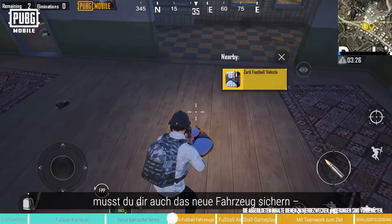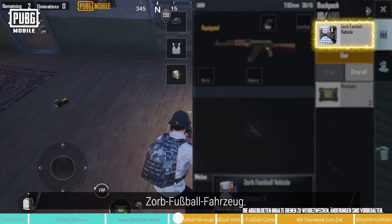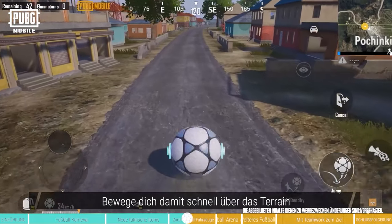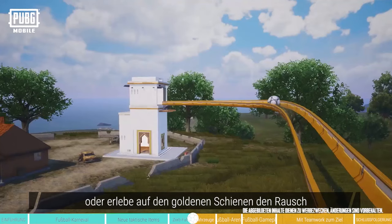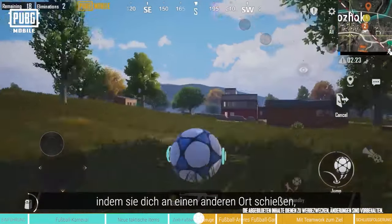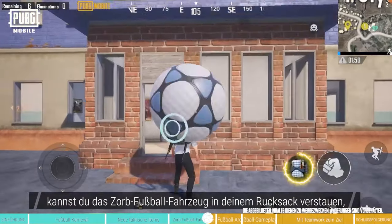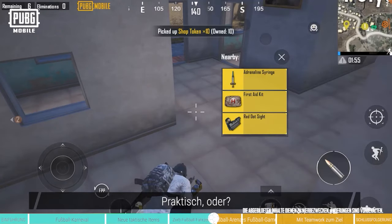You'll also want to get your hands on the brand new vehicle, Zorb Football Vehicle! It transforms players into a giant moving football that can be controlled! You can use it to travel on land quickly, or experience the thrill of moving at warp speed on the golden tracks! What's more, you can even work with teammates and have them kick you to another location to mount a surprise attack! You can also stow the Zorb Football Vehicle in your backpack when it's not in use — how convenient is that?